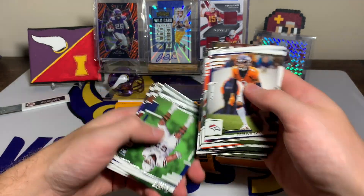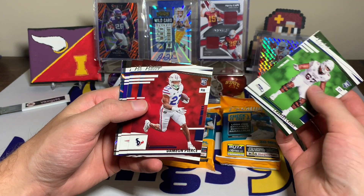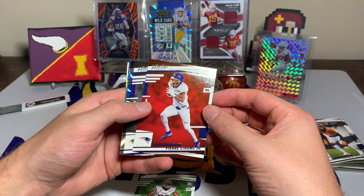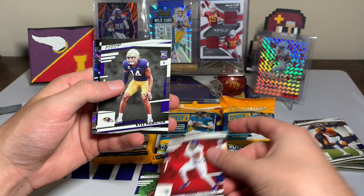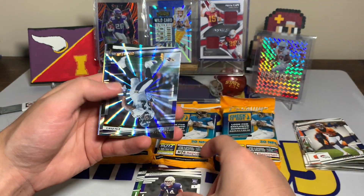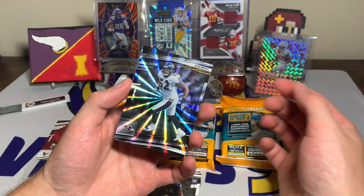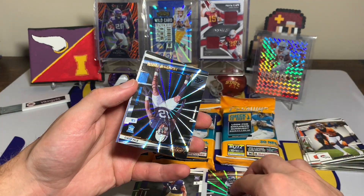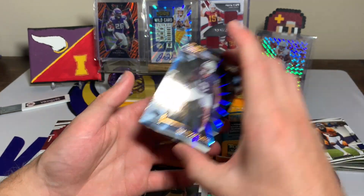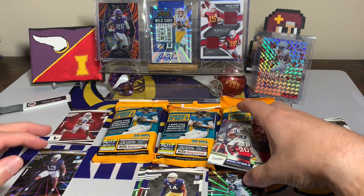Hunter Henry, Stefon Diggs, Kenny Golladay. Then we get our rookies: Charles Cross, Damian Pierce - that's pretty cool, he's had a pretty good rookie year thus far. Pierre Strong Jr. - I was shocked that the Patriots ran all over the Browns yesterday. Kyle Hamilton. Then we have a Ray Lewis sunburst - cool looking card - followed by a Brandon Smith. I don't think you get rookies in every pack for the sunburst, but that is pretty cool.